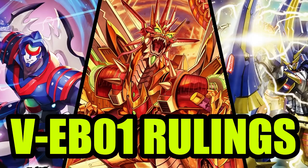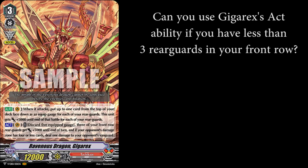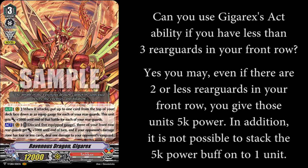Let's get started. Can you use Jigarex's act ability if you have less than 3 rearguards in your front row? Yes you may. Even if there are 2 or less rearguards in your front row, you give those units 5k power. In addition, it is not possible to stack the 5k power buff onto 1 unit.